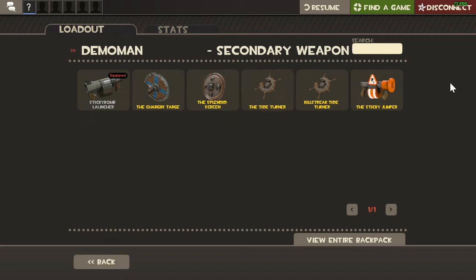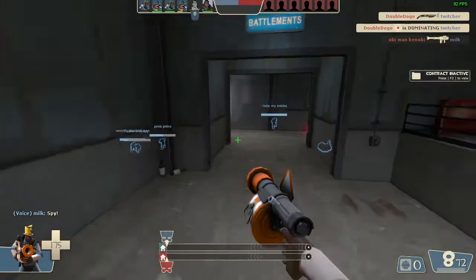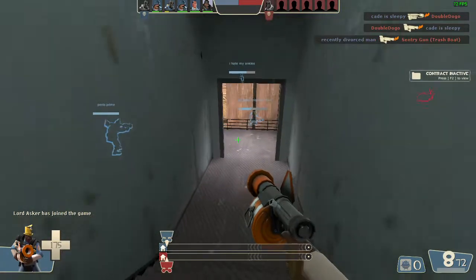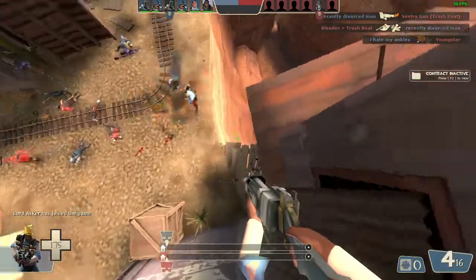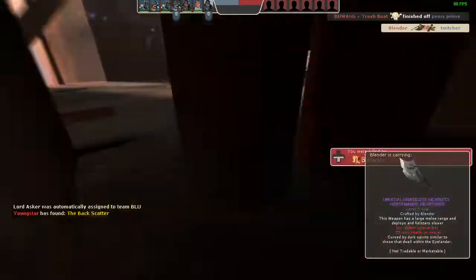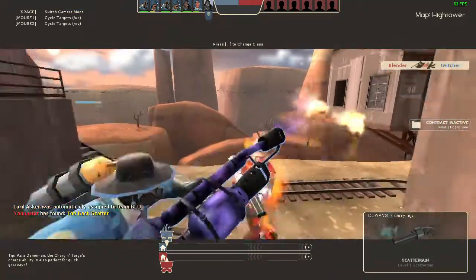I'd recommend just using one sticky bomb for jumping, but this is just great. Some people use this alongside the Scotsman's Skullcutter, which is a great loadout. Basically you get into the front lines faster and you have infinite mobility, so you're not the slow-moving Demoman anymore.